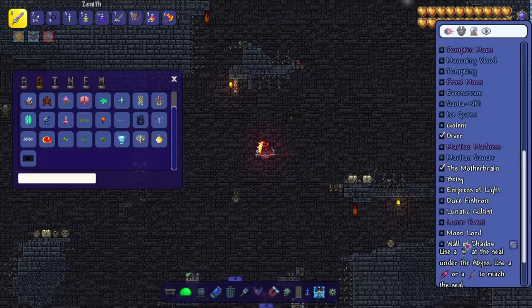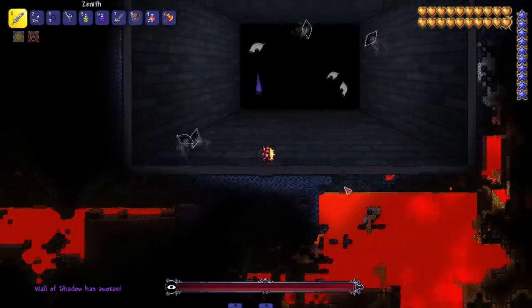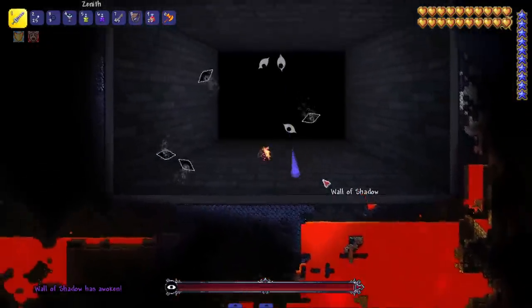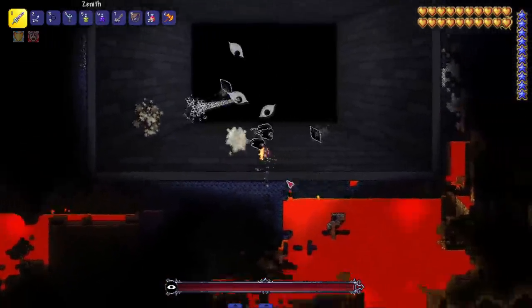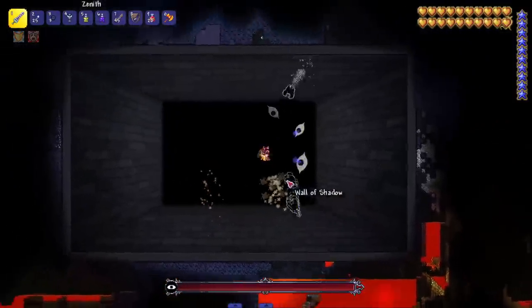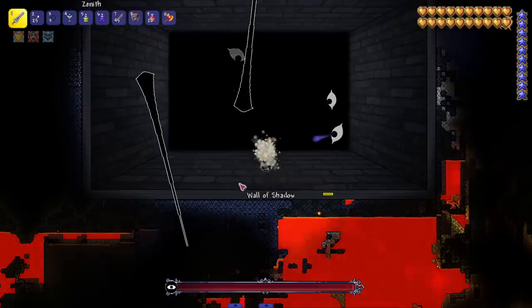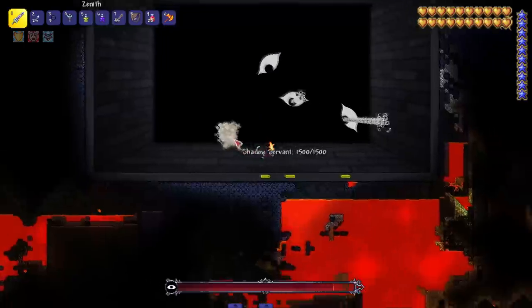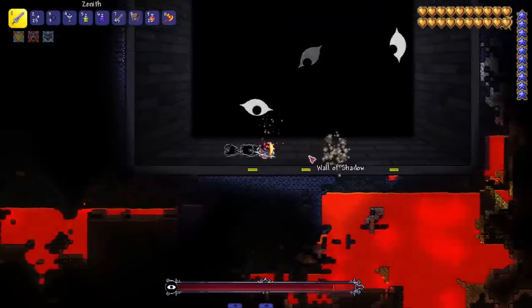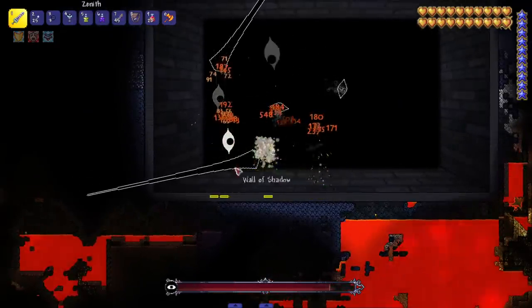Next up — this is post-Moon Lord stuff. Wall of Shadow — use an Ultimate Torch at the seal under the Abyss. Let me turn the lights off. Whoa — I get it now! It is a blue screen, this is literally like a PNG on a blue screen in the background. This is kind of cool — this is innovative. This is probably the coolest boss so far. It's giving Terraria more than just a 2D vibe — there's actually some depth, some dimensions, some layers. The eyes are all shooting little beams out, they got the shadow Hungries.